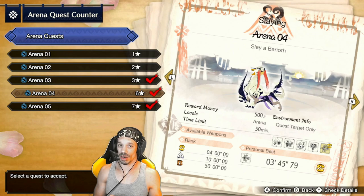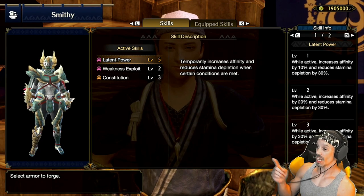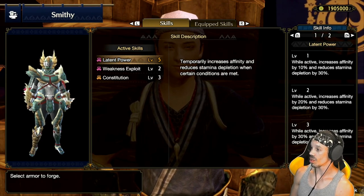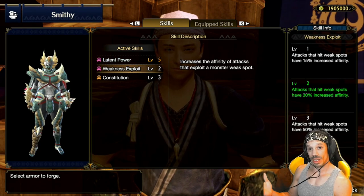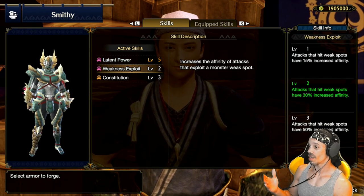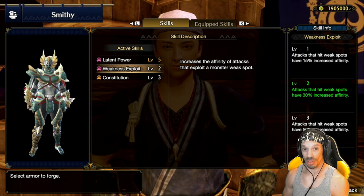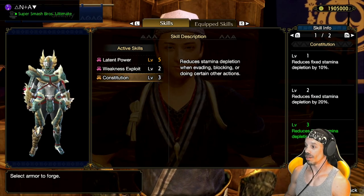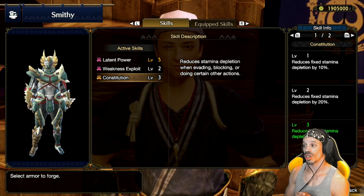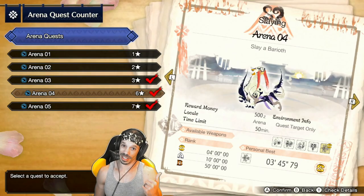Keep in mind, they give you a set of armor to hunt the monster with. As a bow user hunting the barioth, they give you full Xenogre gear that comes with latent power level five, which temporarily increases affinity and reduces stamina depletion when certain conditions are met. Also weakness exploit two, which increases affinity of attacks that exploit the monster's weak spot by 30%. And constitution level three, which reduces stamina depletion when evading or doing certain actions by 30%. It's a pretty sweet set for hunting this thing.